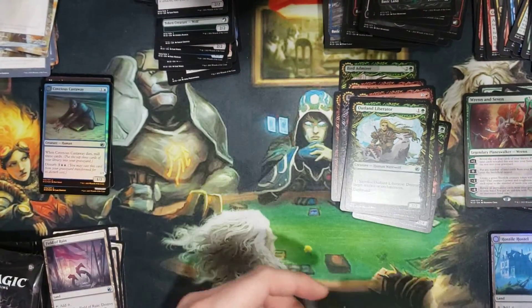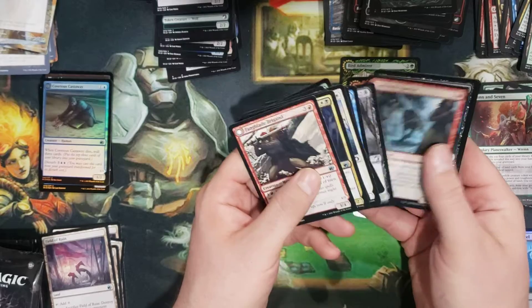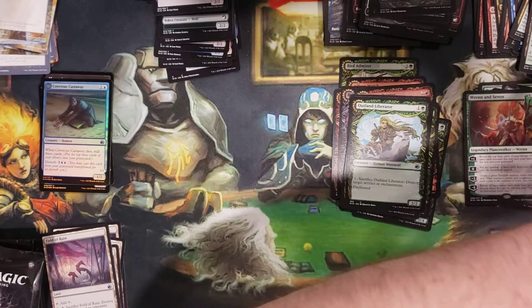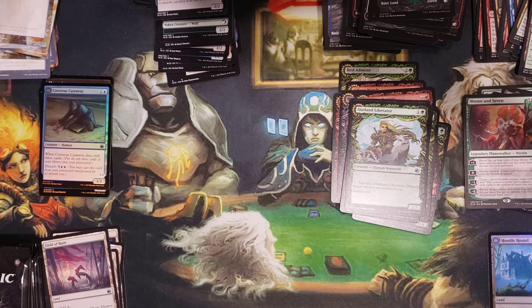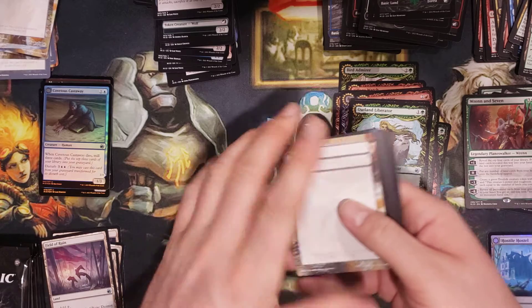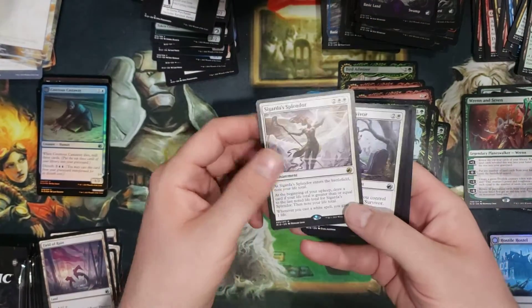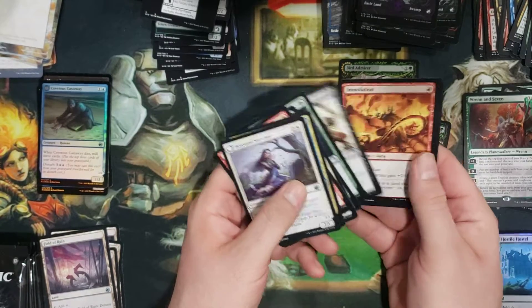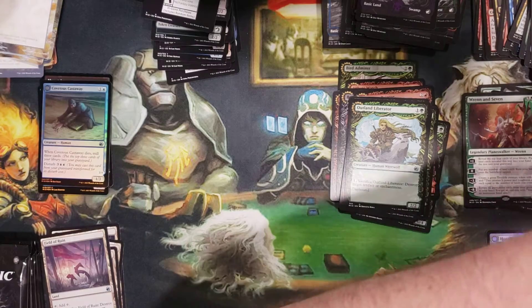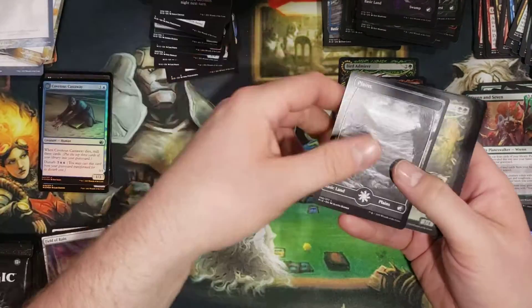We got an Overgrown Farmland. Now that I got two lands, this fruit fly is driving me nuts because I see it every two seconds. I don't know where it came from. Swampy. We got a nice rare Splendor. Another Evolving Wilds — I'm going to have to make room in my land binder. I have a non-basic land binder full of common and uncommon lands.